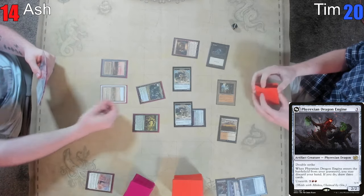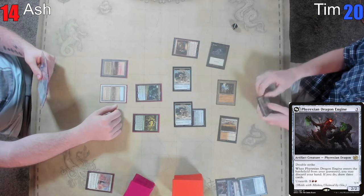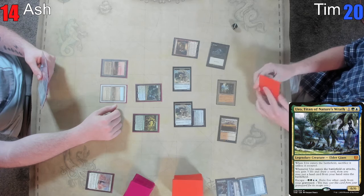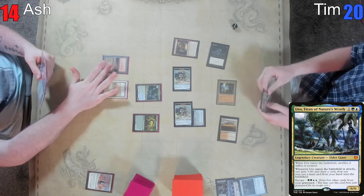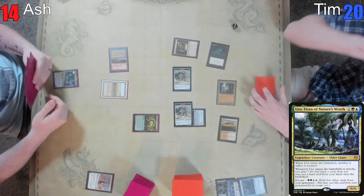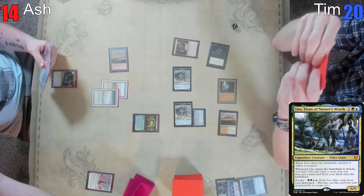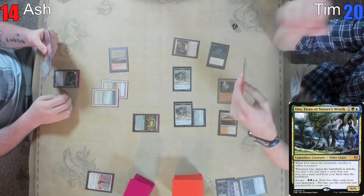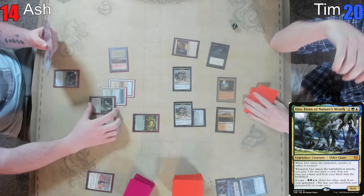I had to type in 'Urotitan' with a comma for it to work. You probably don't need the comma but you need it, otherwise it'll match anything with 'tho' in the name. I'm going to crack this — it keeps a lot. I'm going to put this in from the trigger, then draw for my turn, because if you get a third land too... I stopped talking because I also saw Ash's draw.